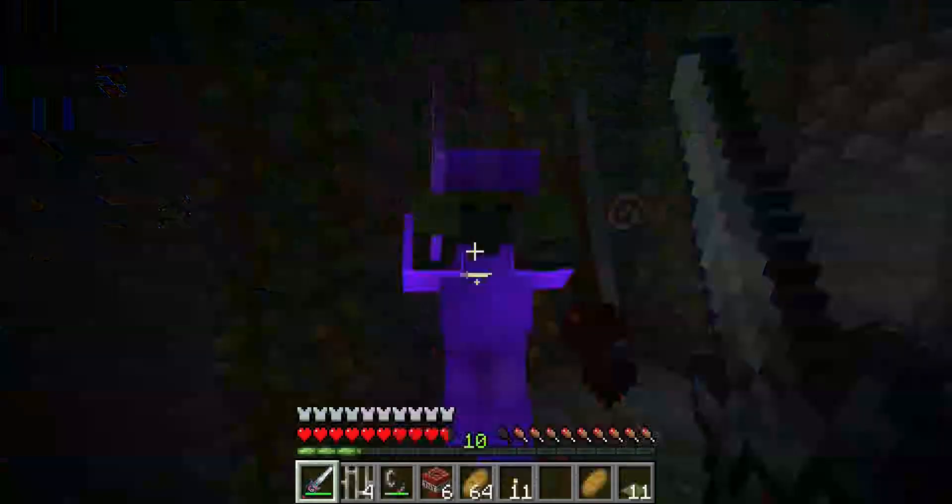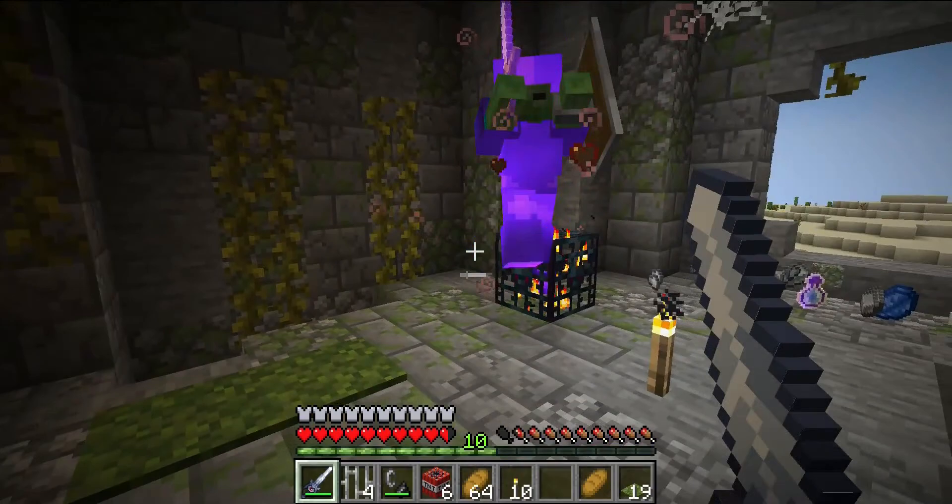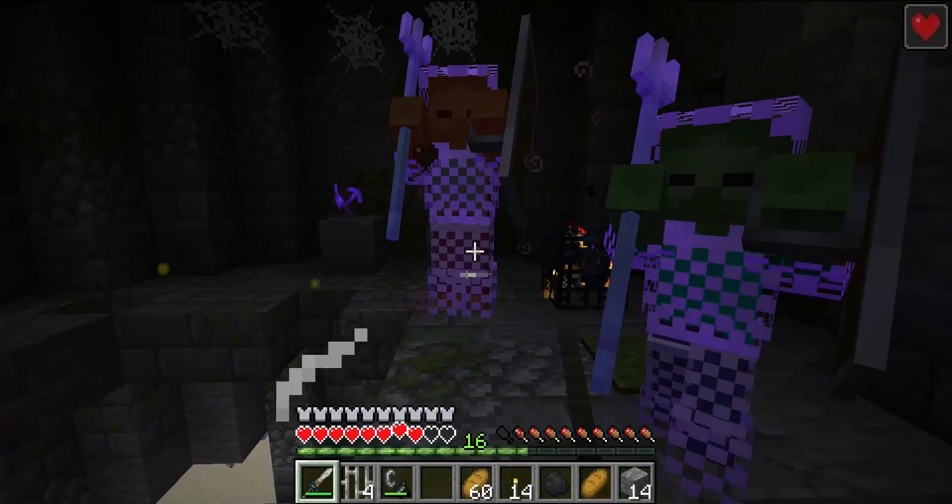The eye blinder is supposed to give the blindness effect 10% of the time, and it has 9 attack damage and 1.4 attack speed. The root ripper sword has a 20% chance to give you regeneration.